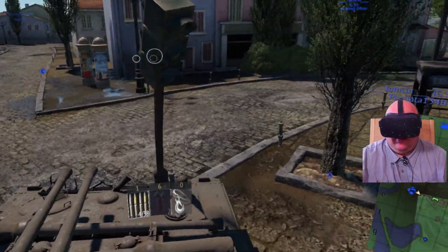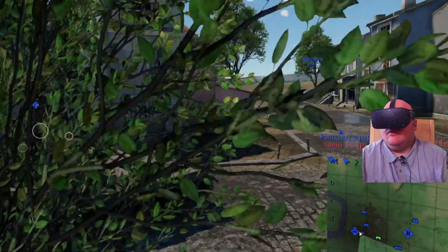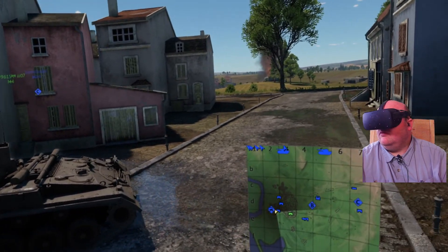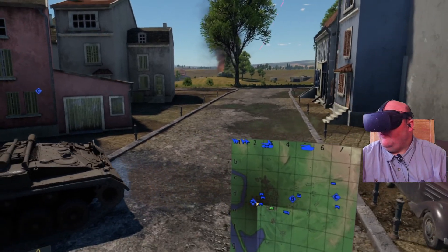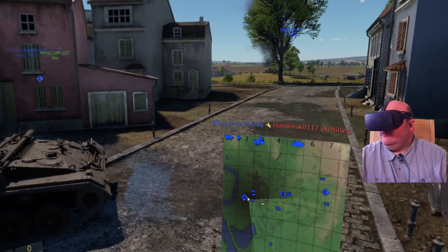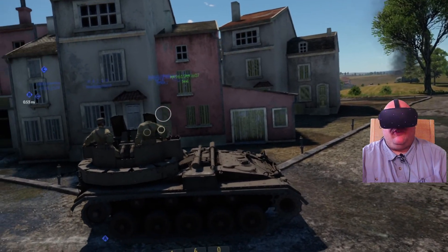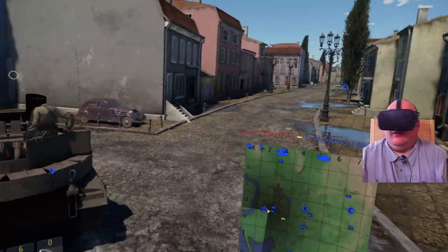Let's see if I can kind of poke my nose around the corner here and see what things look like. This is the method I want — I would love to have it where the camera is attached to the turret. But on regular tanks it's not attached to the turret. It throws me off so bad. I wonder if you selected the... oh, that was interesting.